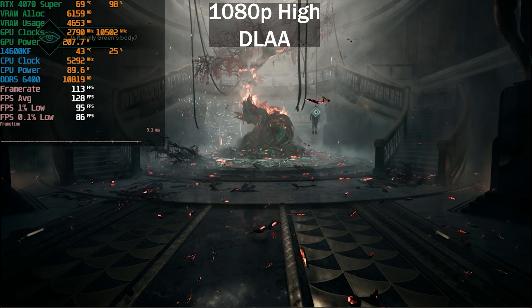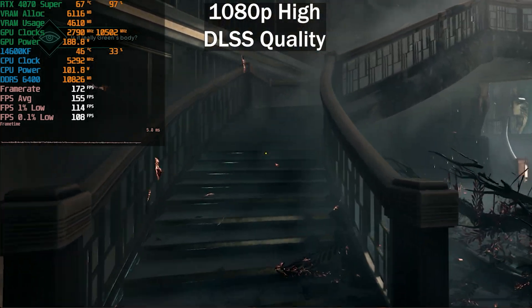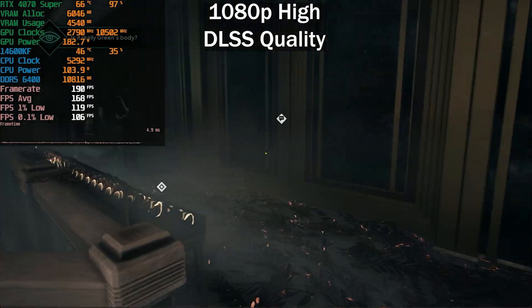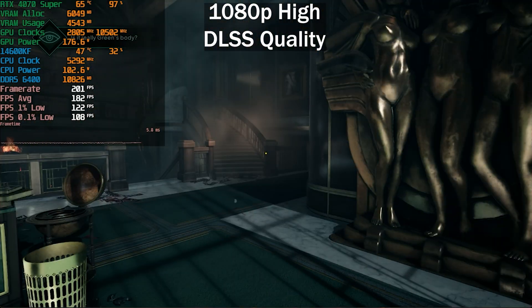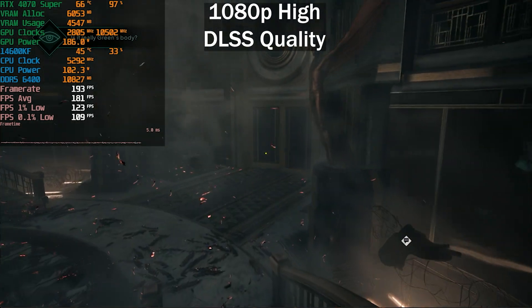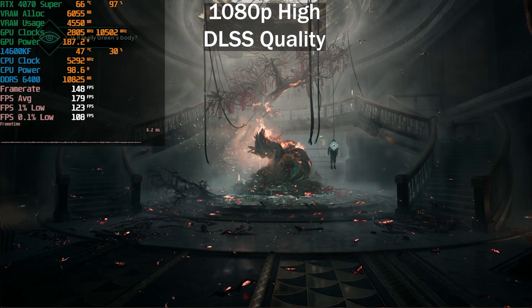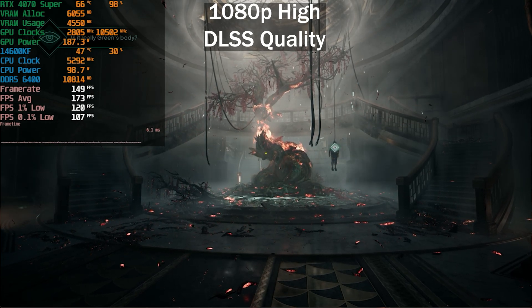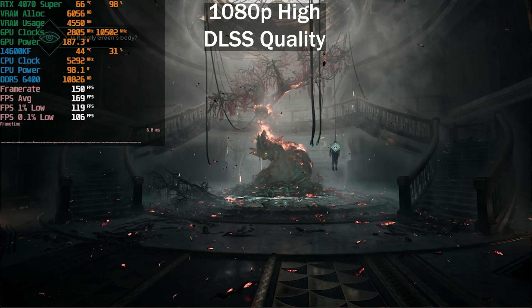Now enabling DLSS Quality and moving to 1440p. The frame rate jumped quite a bit — sitting around 180 FPS. GPU usage is around 97%, though power draw dropped slightly to around 180W instead of the usual 200–220W. We ended the run with an average of 171 FPS, 1% low at 120, and 0.1% low at 106 — very decent.